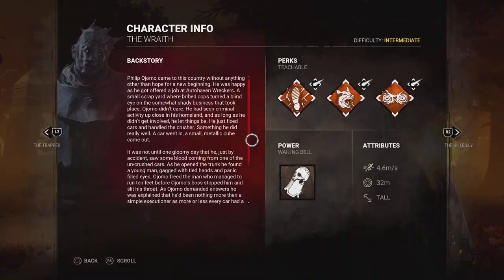Right off the bat, the Wraith is Philip Ajomo. He has a really good backstory — as far as killers go he's actually one of the more sympathetic ones. Regarding his base stats: the Wraith moves at 4.6 meters per second when not cloaked, which is pretty standard for non-ranged killers. He also has a 32 meter terror radius as his base when uncloaked, which is also pretty standard for almost every killer in the game.